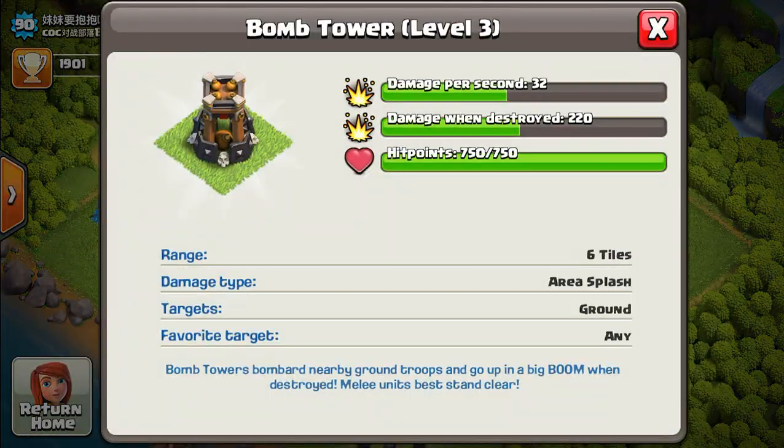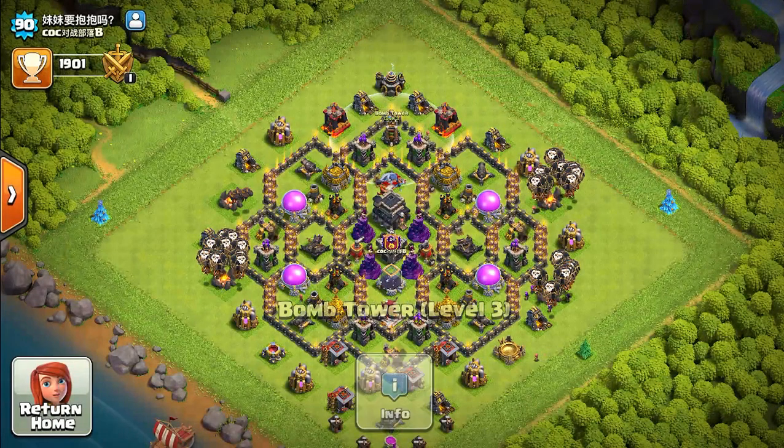Getting toward the bottom of the list is the Bomb Tower. It does 32 damage and its main purpose is almost to get destroyed and then drop a death bomb on nearby troops. However, unless there are a large number of troops near it when it goes down, it won't deal much damage. It only has 750 HP. I'd prioritize Wizard Towers before the Bomb Tower, but still upgrade it — the death bomb can come in handy.